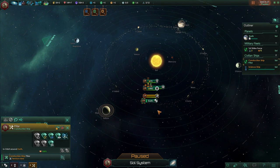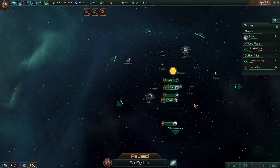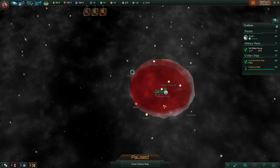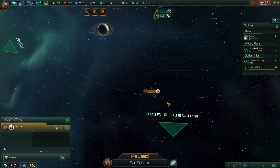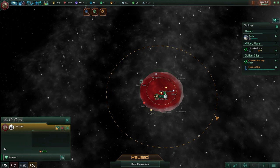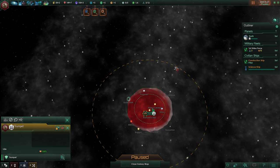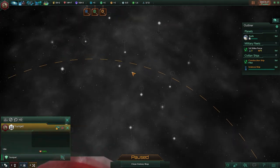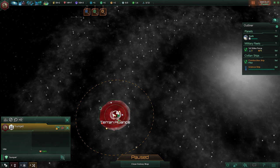We have the construction ship but can't do much with it just yet in terms of wormhole stations. The way our FTL method works, we have to build wormhole stations — there's one right here. They all have a range and we can see it on the map. We can move directly to any system within range of the wormhole station. If we want to travel further, we build additional wormhole stations — even outside our territory.